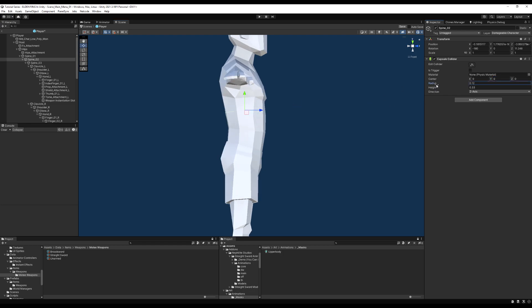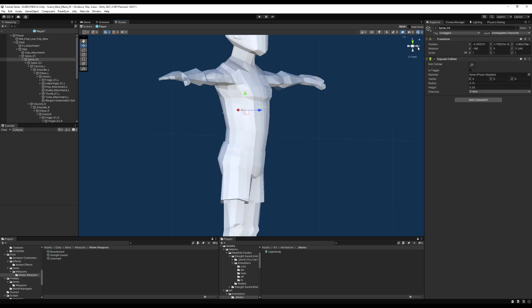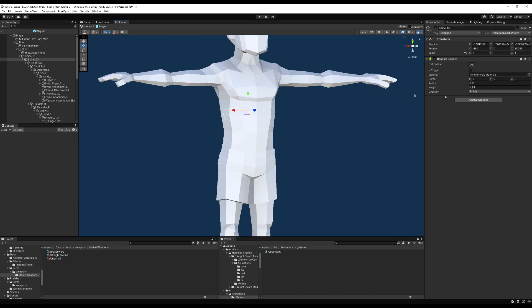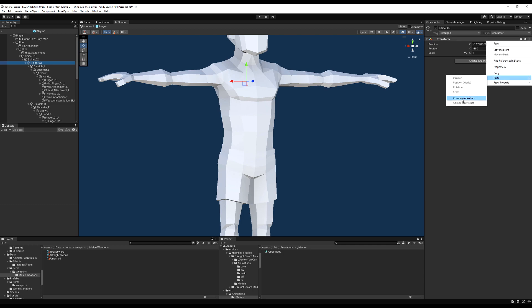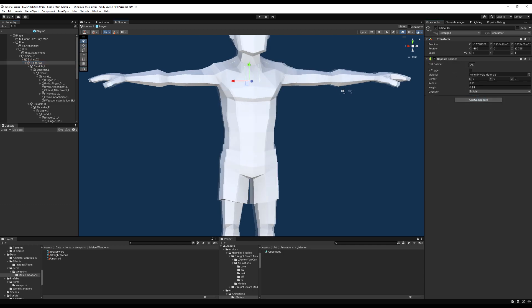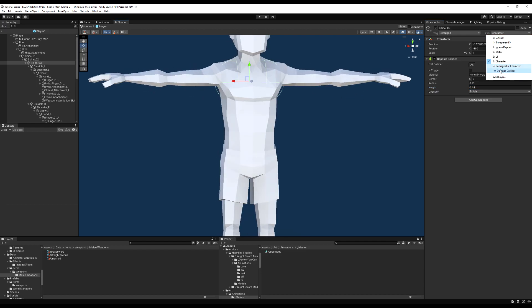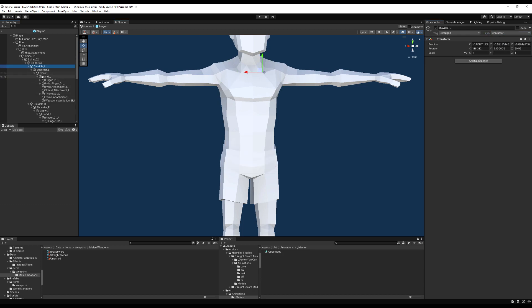It's very important that the layer is set — if the layer isn't there you won't be able to damage the character when a damage collider hits that area, which is not what you want. I'm going to put these colliders on Spine 1, 2, and 3. What I'm doing is making the collider bounds extend just to the edges of the body — the radius fills out to the front and back, and the length goes from left to right. You don't need to get this perfect because not many games do, but get it as close as you can.